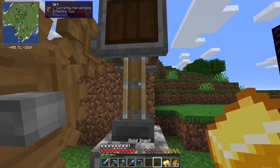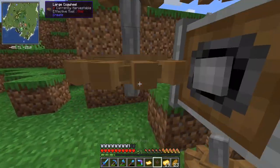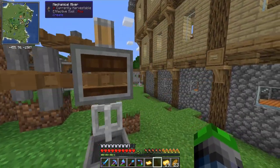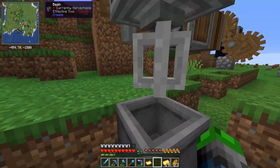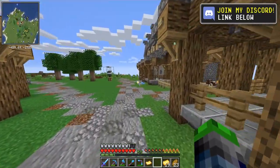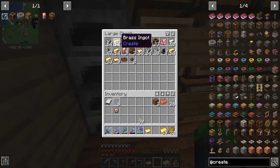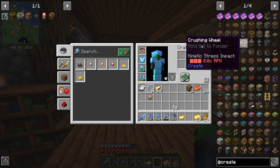Unfortunately we're limited to only being able to use one of these machines right now — if we use more it'll come to a screeching halt. We've got a little blaze down there and we're mixing things up. We made a bunch of brass because we're gonna need a lot of it today for the cobblestone generator and the crushing wheels — I always get the name wrong.